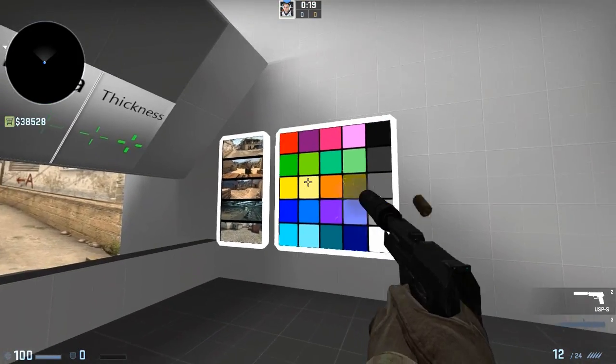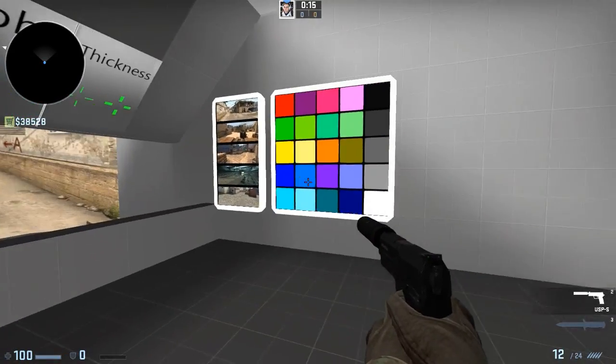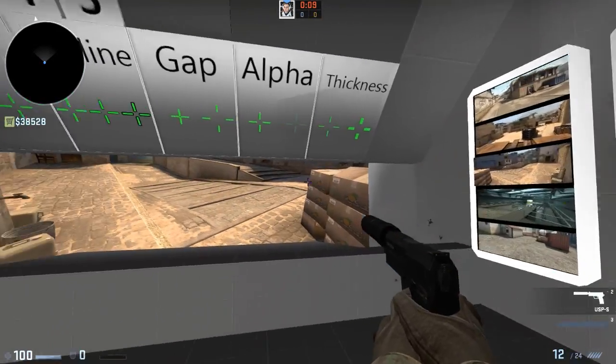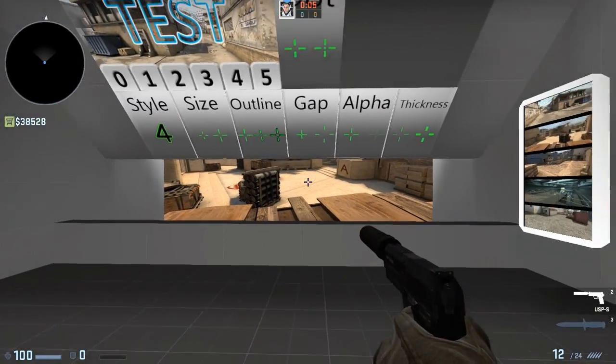So if I want to change the colour, I can just shoot one of these and it will change the colour. You see, that's pretty cool — all you have to do is shoot what you want. If I'm testing on a different background, all you have to do is go over here and shoot one of the other options. I really really like this.